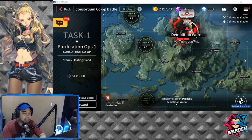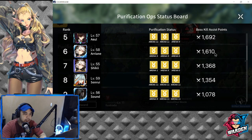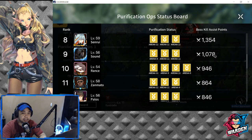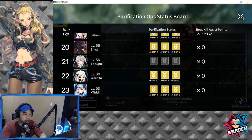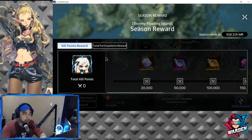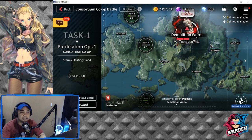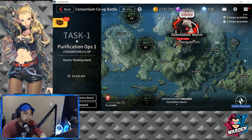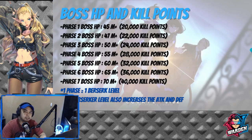So here, I just want to remind you — you can see the purification ops and the boss kill assist points. Each boss is going to earn its assist points. You will also be getting season rewards. As of now I have the total participation reward, but no kill points yet because I haven't fought the boss yet. Let's take a look at the kill points and HP of the bosses we're going to encounter.